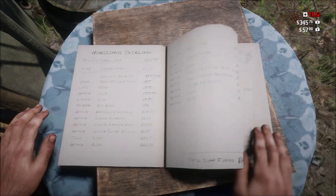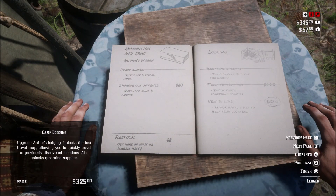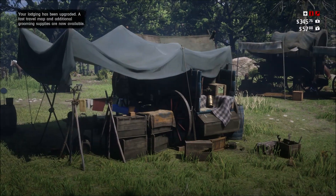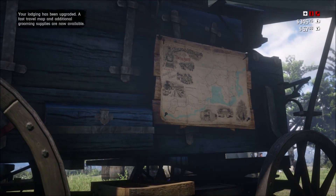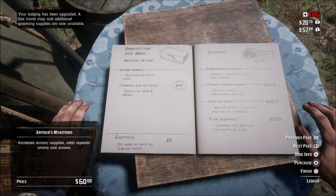Fast travel is really well hidden within the game — plenty of people, including myself, wish we knew about it before playing. To activate it, go to the camp ledger and under lodging you will see something about Dutch wanting to upgrade the camp. After purchasing that, there will be an upgrade that activates fast travel, called 'Next in Line.'